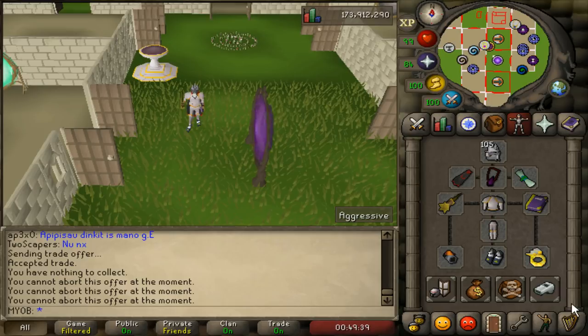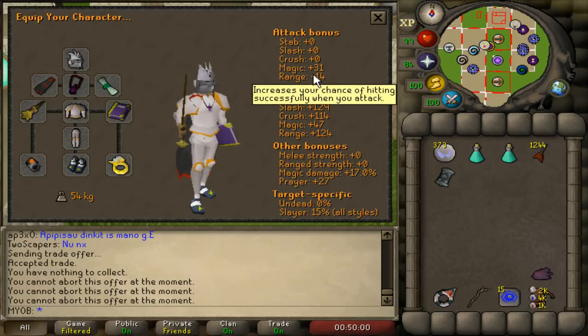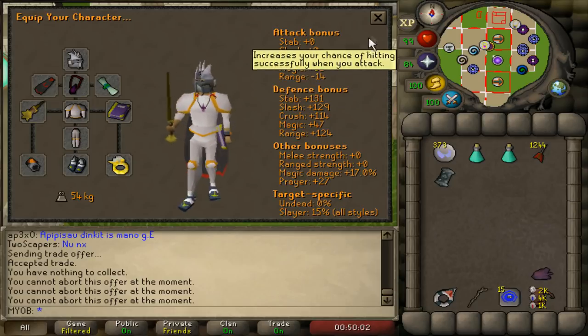One more thing I want to mention before going to my inventory is that in my setup, the Seer's Ring really makes no difference. You can wear a Ring of the Gods imbued, but what you really want to look out for in your armor setup is the magic attack bonus. As long as it's above zero, you're good to go to kill Necroyles.